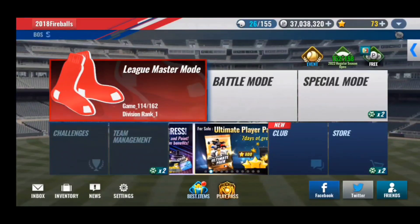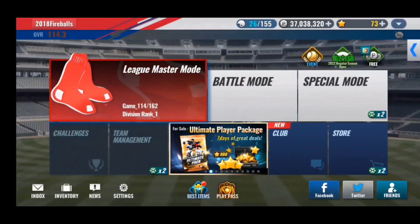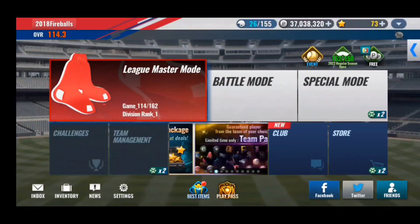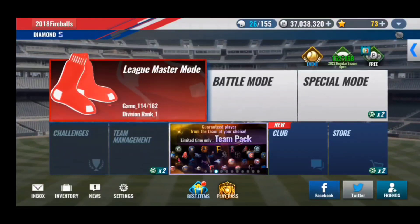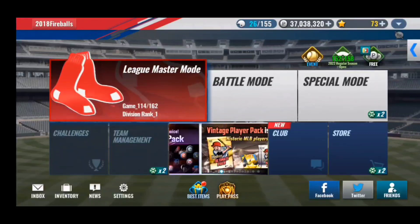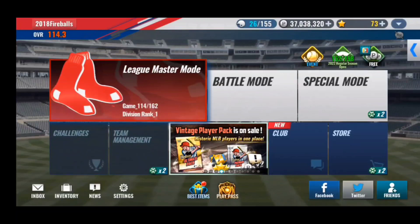You can use stars to buy a bunch of different things depending on your team's needs. Once you get the mileage from spending stars, you can get really cool things such as signature player packs and other cool items as well. But let's hop straight into the nine different ways you can earn free stars in MLB 9 Innings 22.